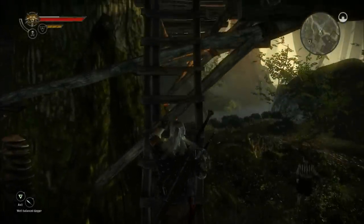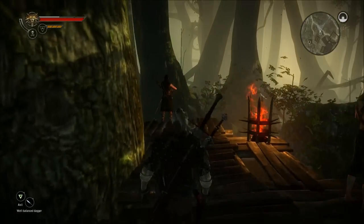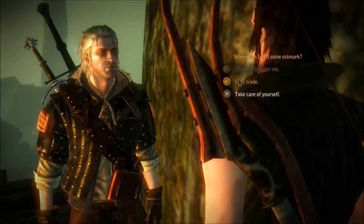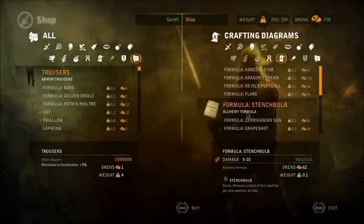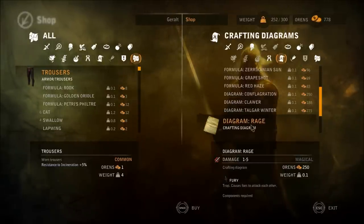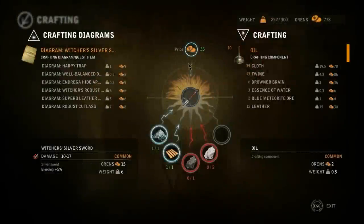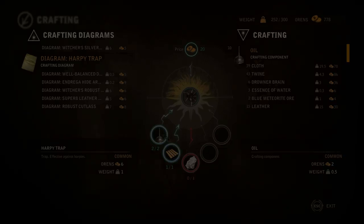The last thing is trap making. For traps, I prefer to go to this guy right here — he's an elf called Cedric. Let's trade. He's got some neat formulas here for both bombs and for traps. Once again, another crafter. So if we wanted to craft something like this harpy, I would need a piece of silver that I don't have.